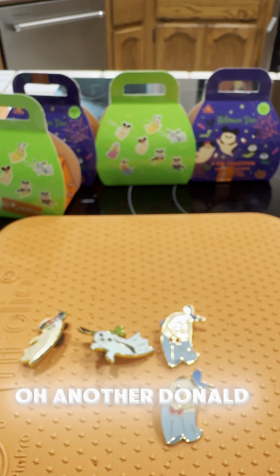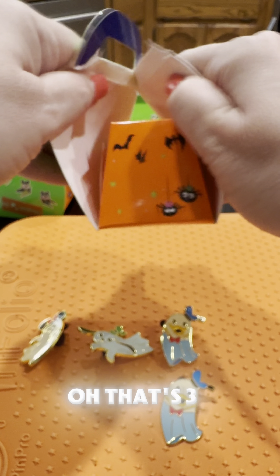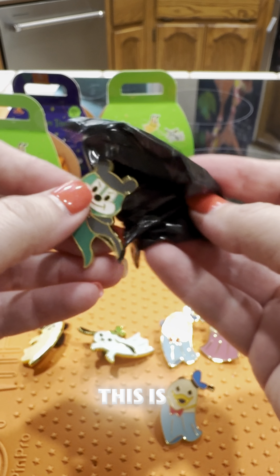I'm trying to figure out — is she winking or what's going on? I think she's winking because if you look at the box, Mickey has two eyes and a nose, and Minnie only has one eye and nose. So she must be winking — that must be what's going on. A little weird but it's okay, I love Minnie so I'm gonna keep her.